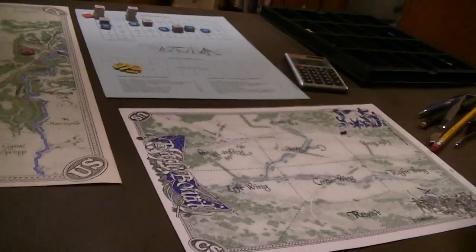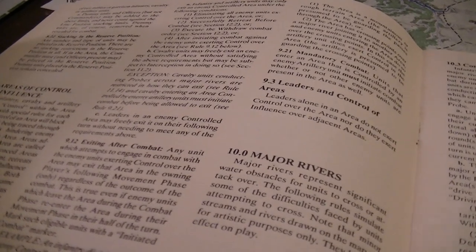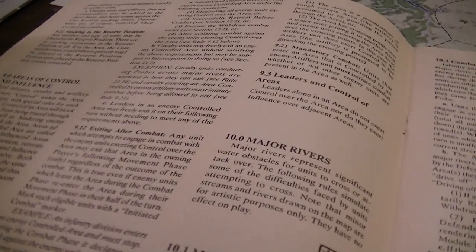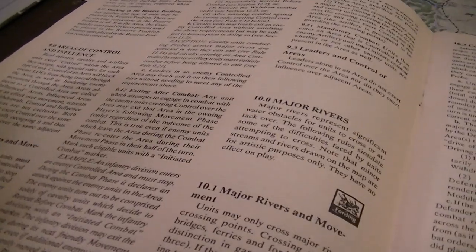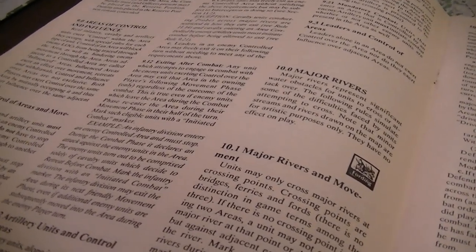Controlling territory: infantry, cavalry, and artillery can control an area they occupy. This blocks enemy lines of communication through it and hinders movement. Areas adjacent to a controlled area are considered under influence, which can affect movement, retreats, and withdrawals. Control and influence are not exclusive — both players can mutually affect the same area. All infantry and artillery must stop when they enter an enemy-controlled area; cavalry does not have to unless intercepted.